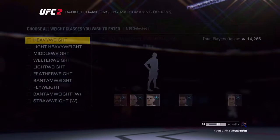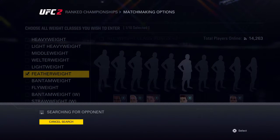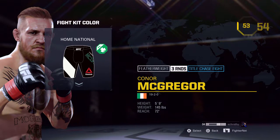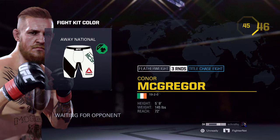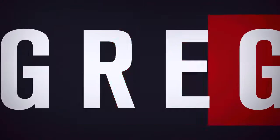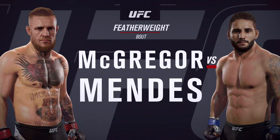Now I'm going to go ahead and play as someone I have not played as yet — someone I really have wanted to try out in the game. And of course, I know a lot of you guys are going to want to see me use him. Of course, I'm talking about Conor McGregor. I'm going to wear the white shorts. He's listed at 19-2, actually 19-3 in real life right now. But next update they'll fix the records — the game just released and the fight just happened.